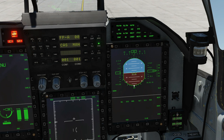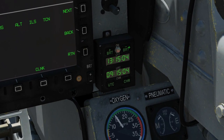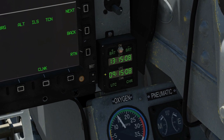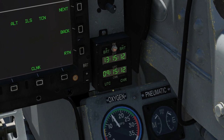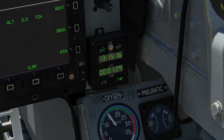Next: we can change the pressure setting for the barometric altimeter here — we can drag it and we're measuring in inches of mercury. Next is our chronometer: brightness up and down. We have local time and UTC/Zulu/GMT. We can have a stopwatch as well with various functions.